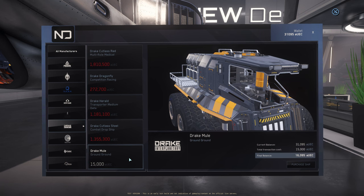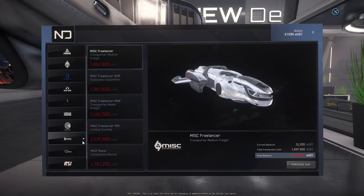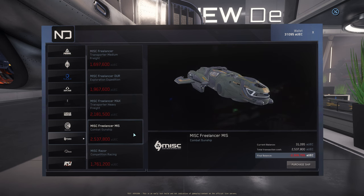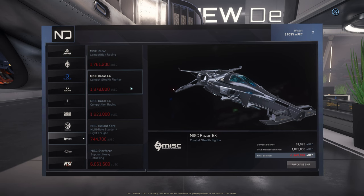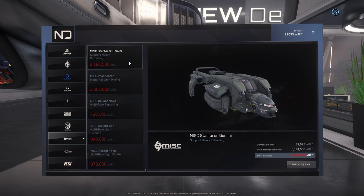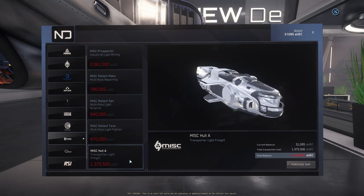The Drake Mule is the only vehicle I can afford right now. Greycat Industrial: the Greycat Rock and the Greycat Rock DS. Musashi Misk: Misk Freelancer, Misk Freelancer DUR, Misk Freelancer Max, Misk Freelancer MIS, Misk Razer, Misk Razer EX, Misk Razer LX, Misk Reliant Core, Misk Starfarer, Misk Starfarer Gemini, Misk Prospector, Misk Reliant Mako, Misk Reliant Sin, Misk Reliant Tana, and the Misk Hall A.